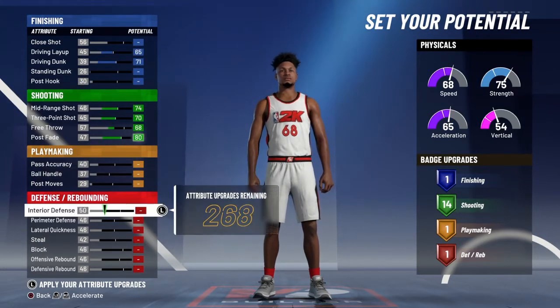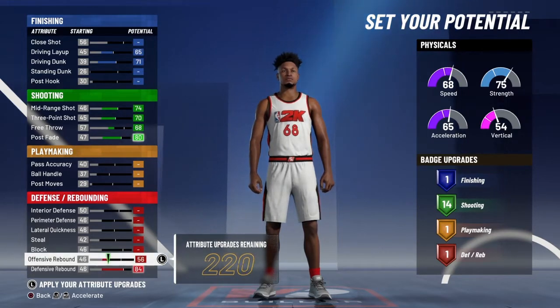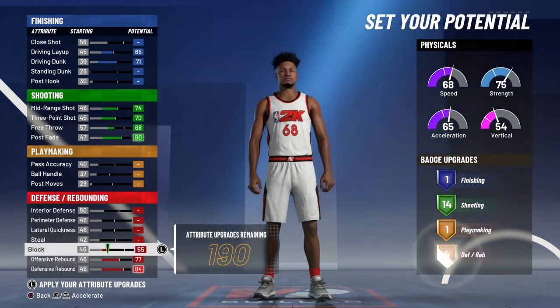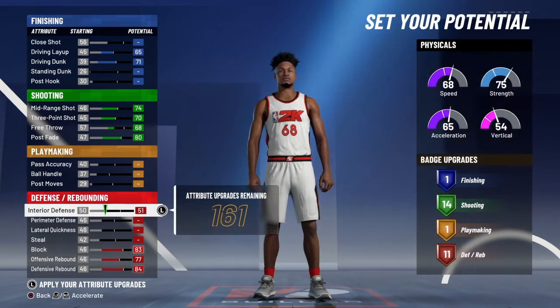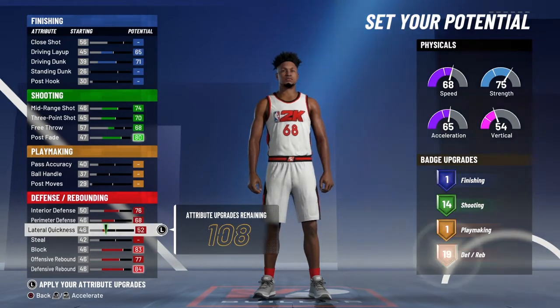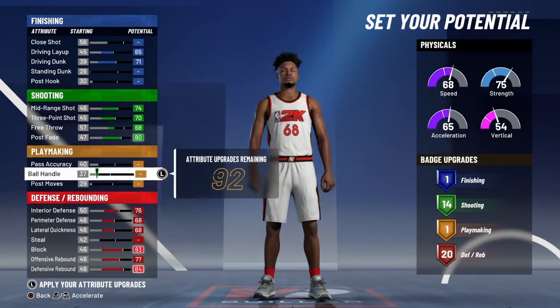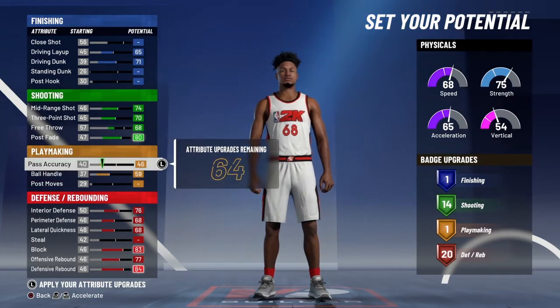You put all your three-point up except for free throw - you don't need free throws in park. For finishing, you just need driving layup and driving dunks. For defense, max defensive rebound, offensive rebound, and block, then upgrade interior defense and perimeter defense. You get 20 defensive badges for this one - that's pretty good for a big man so you can stop big guys trying to bully you in the paint.